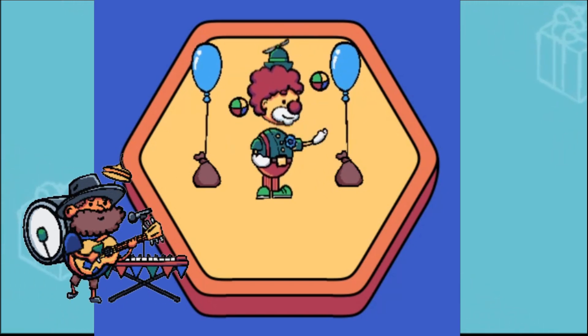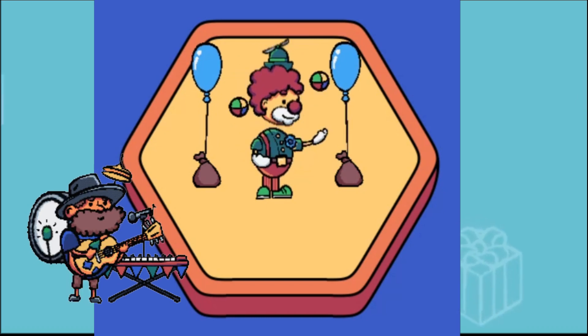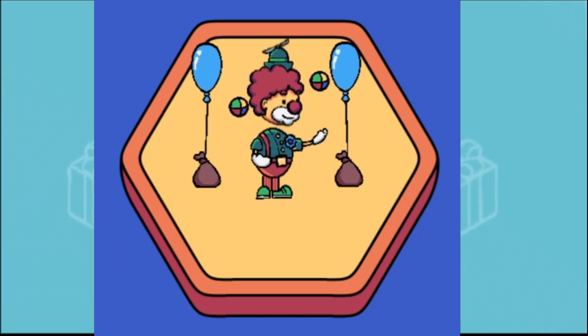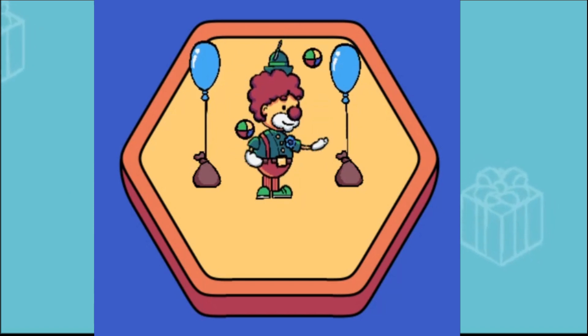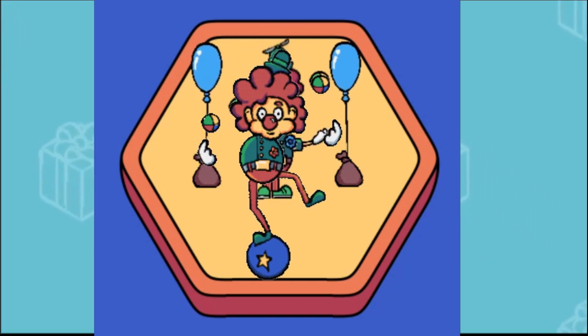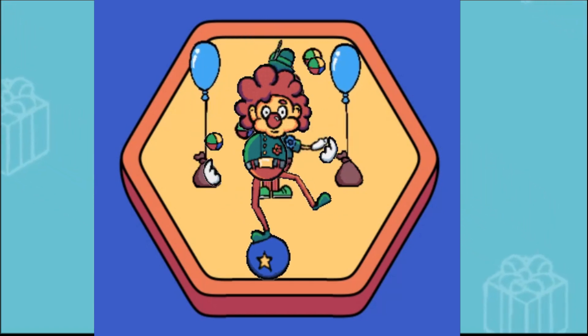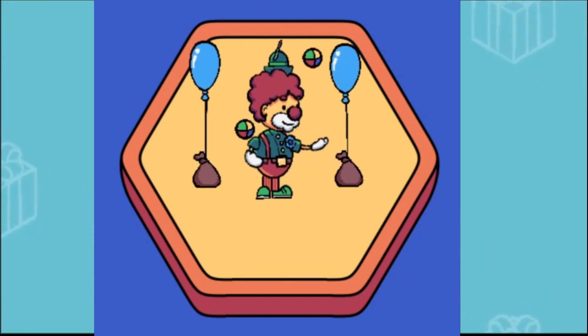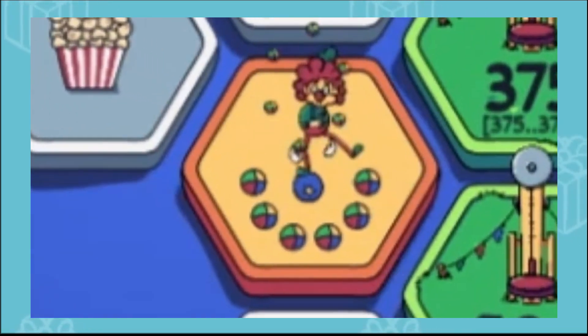I also added a little propeller hat to the new clown to give him some personality and charm. For the animation of the clown, I kept things simple. On the first clown, I tried to animate the hands to the juggling balls, but the motion just ended up being stiff and repetitive. For the second clown, I varied the speed of his hands to give him some more rhythm and balance. Altogether, I think the new clown design fits much better in the game, especially after seeing the first clown active in gameplay.